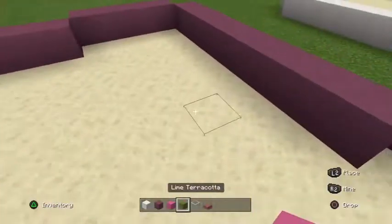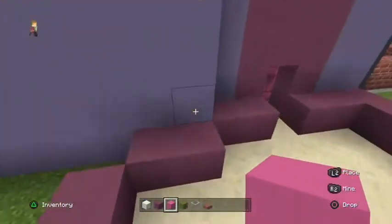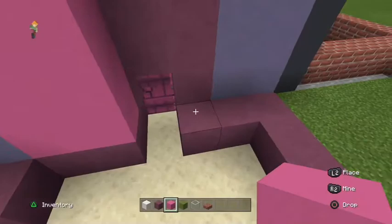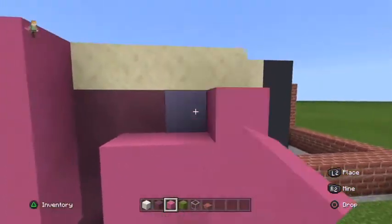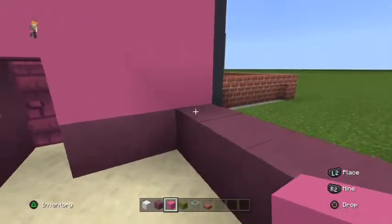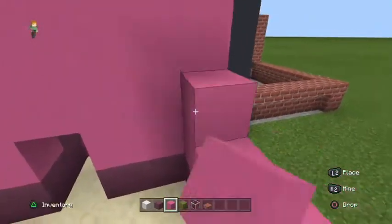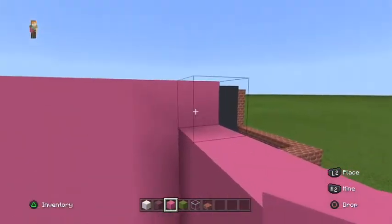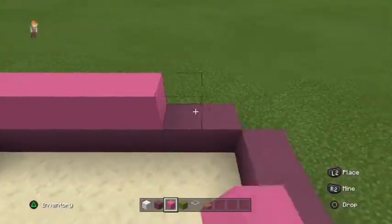Coming over to the bedrooms, layer up the purple terracotta bedroom section with pink concrete — you can see the door there — all the way across, building up like so. Very easy.